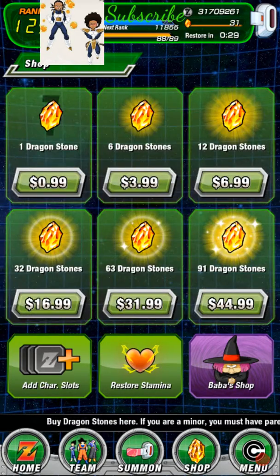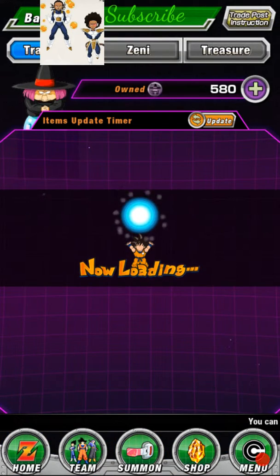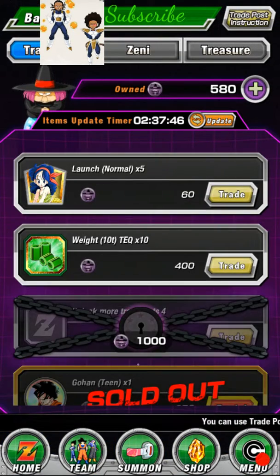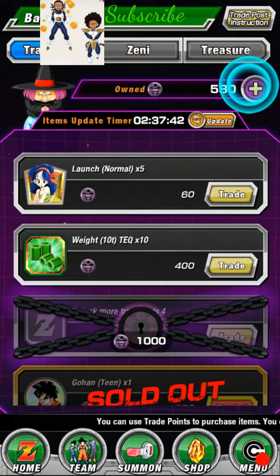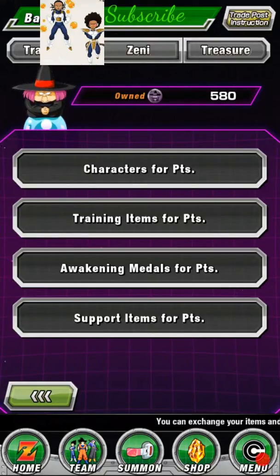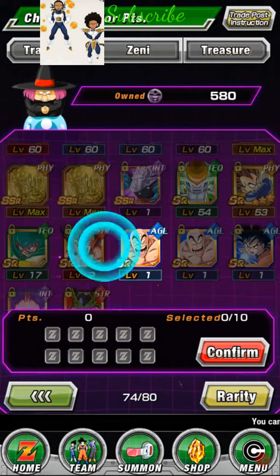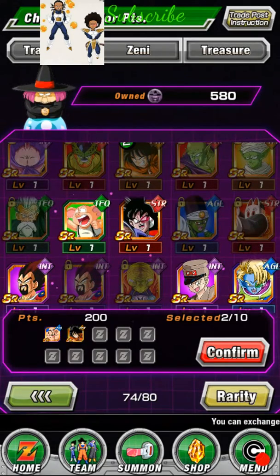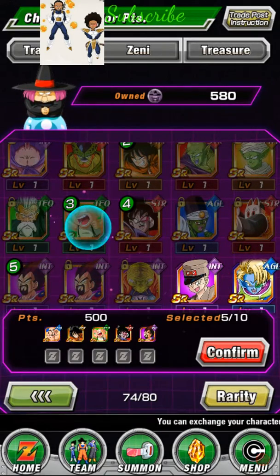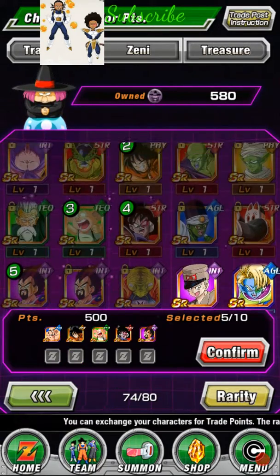I already have points because I was in here earlier. To add points, hit this plus right here — you trade it for trainer items or items. Characters will get you more than anything else in the game, so SRs — it depends on what kind of SR and what level they are, what kind of points you get. Awakened SRs will get you way more points.